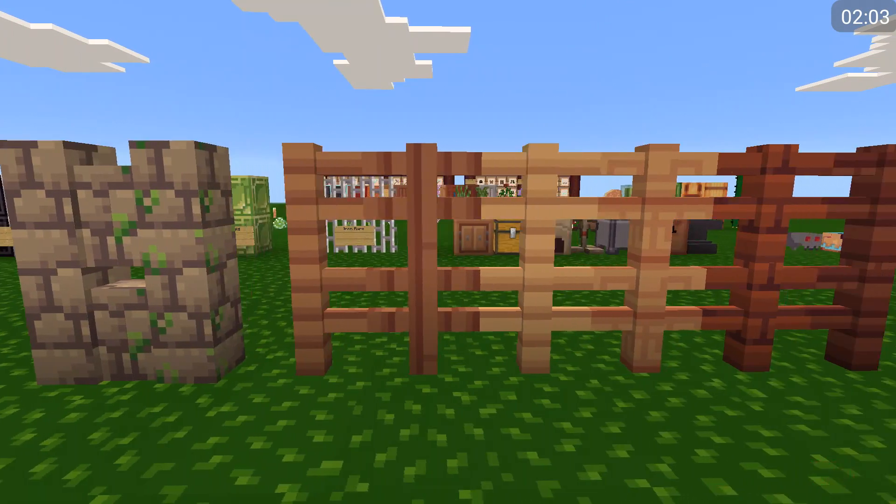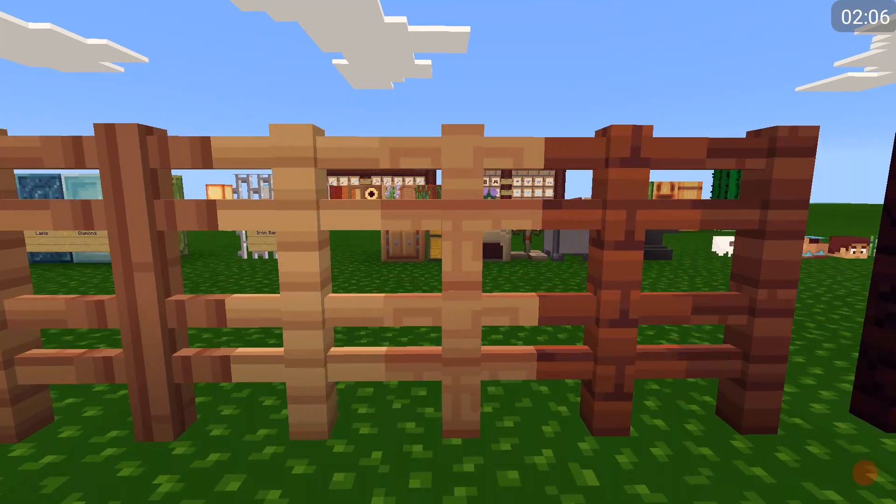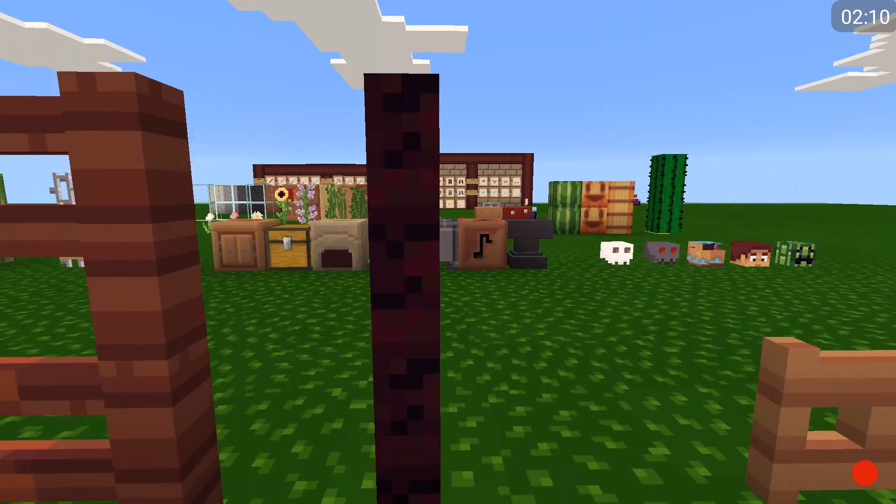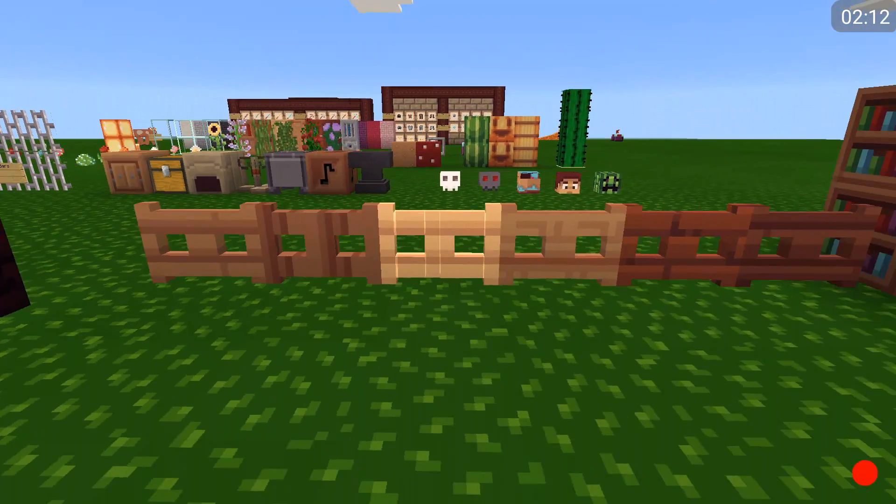Cobblestone walls, fences, even the fences — different. Let's see, another big space, a gate.